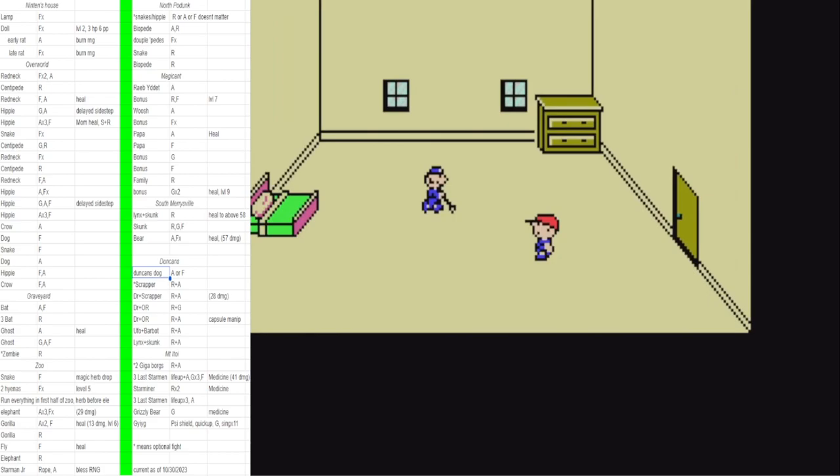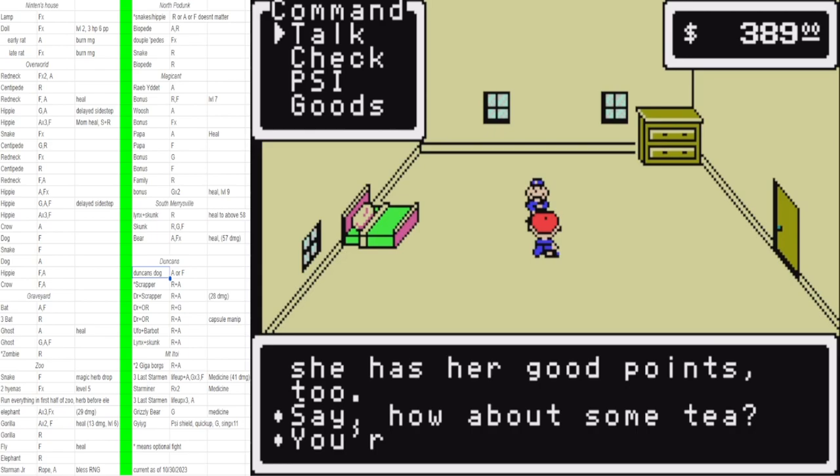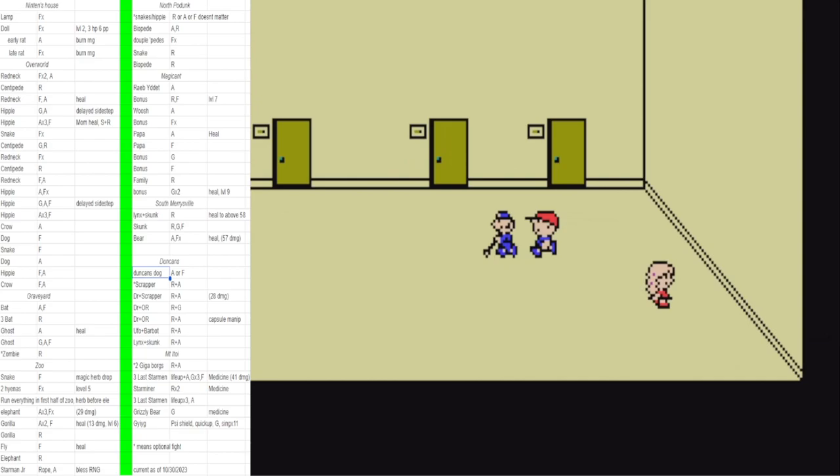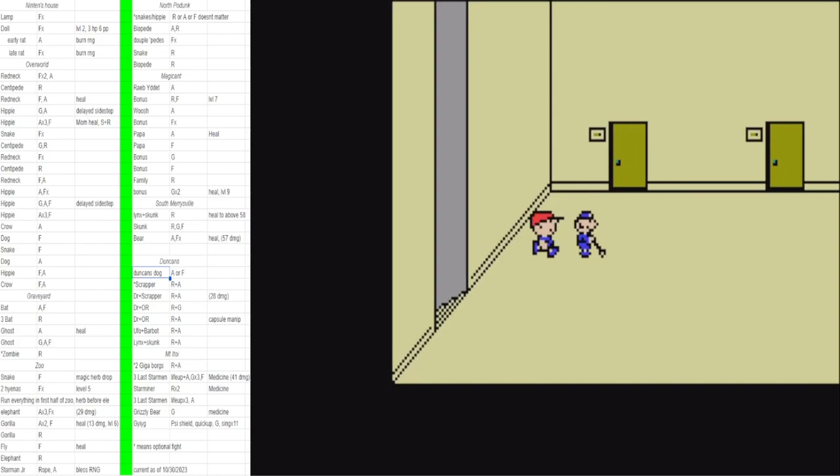With RNG manipulation Duncan's is fast — it's another story without manipulation. You have to check those stairs otherwise the janitor won't talk to you — I don't even know why, but it's essential. You're going to say yes, yes, no, yes to the janitor. Not a big deal if you mess one of those up — I've done that in runs before, even in world records. It feels annoying but it's not the end of the world. On the Japanese version the text is so fast it's almost irrelevant.